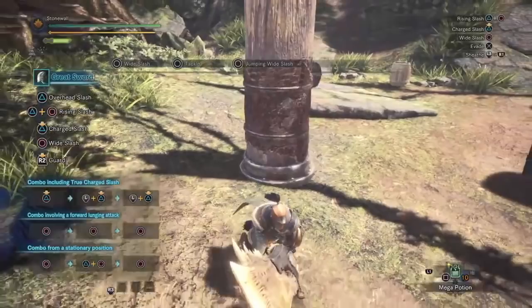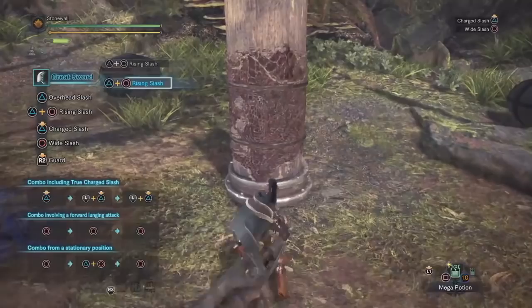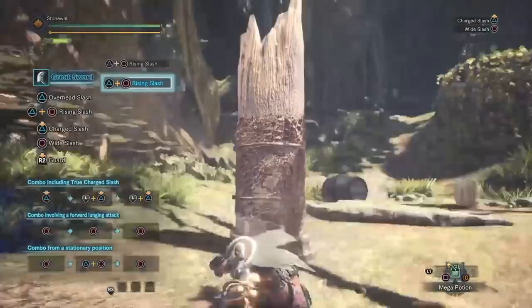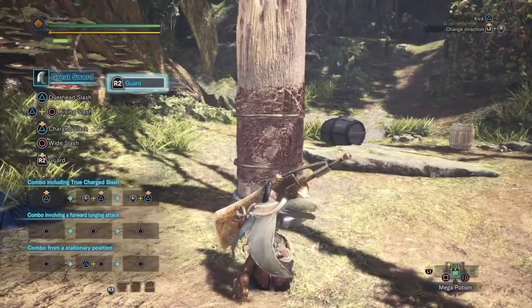If you hit triangle and circle at the same time, you do the overhead slash. It's moderately powerful and good for hitting high-up targets — as you can see the swing goes up pretty high, making it very good for hitting tails, like if you're fighting a Rathalos or a Rathian. You can quickly hit the tail for the carve.